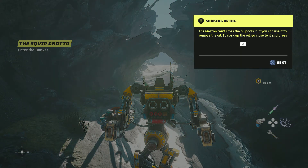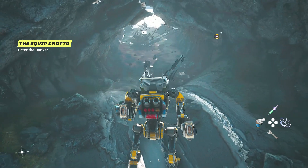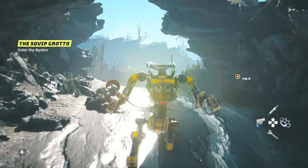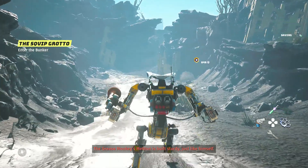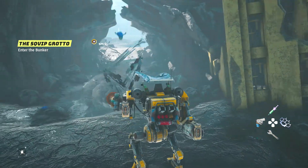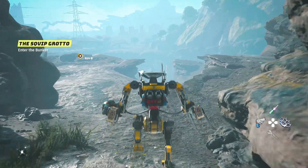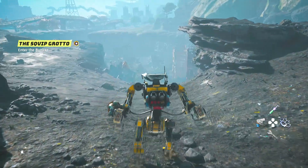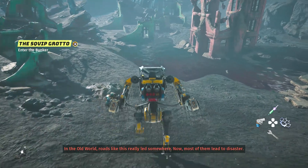I actually figured out how to spawn my mech — you can only spawn them in the dead zone. So I'm finally able to go through the dead zone without being hurt at all. The Grease Monkey's Mechton is built sturdy, just like himself. Can you imagine how this place used to look before the dead oil flood? It probably looked a lot better than this. This just looks like an old oil yard. In the old world, roads like this really led somewhere; now most of them lead to disaster.